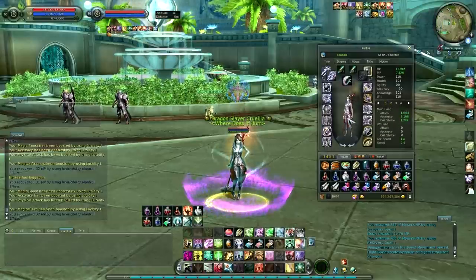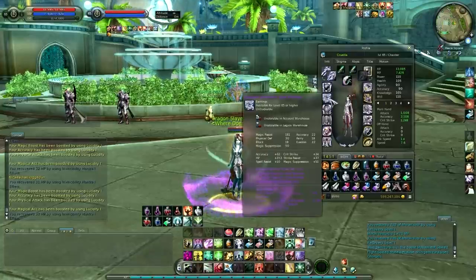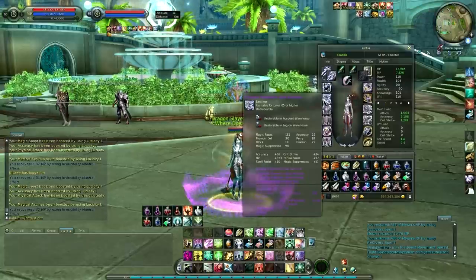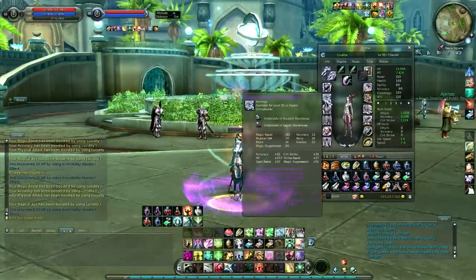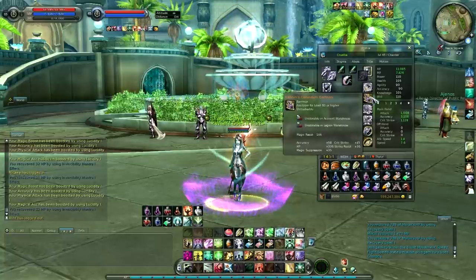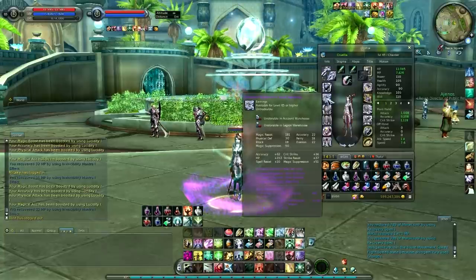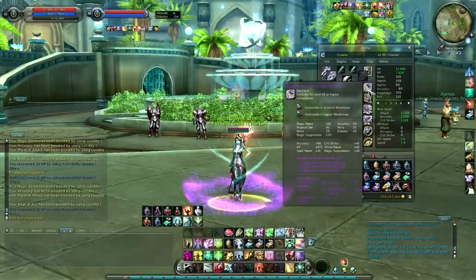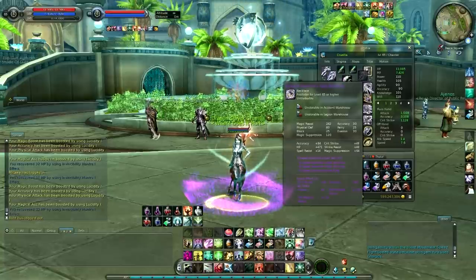My accessories are the same as in my support setup — three pieces of Hyperion Opal and the rest Karoon. This is where the Hyperion set bonus really comes into play: you get 54 crit strike on top of the normal piece stats, which makes up for the one-to-one deficiency against Karoon, and you also get 88 accuracy which is massive. So if you're farming Infinity Shard — the 12-man instance — definitely try to get the Hyperion accessory set because it's so good in PvE.